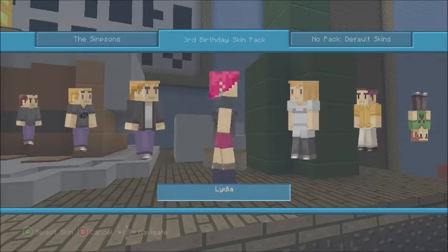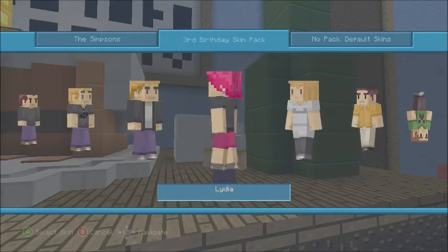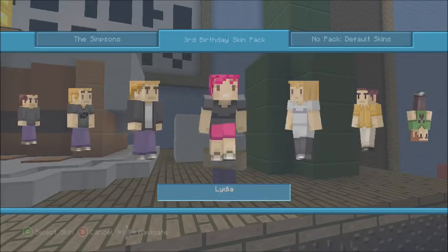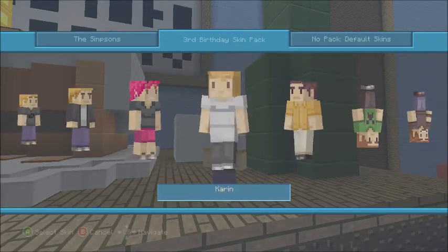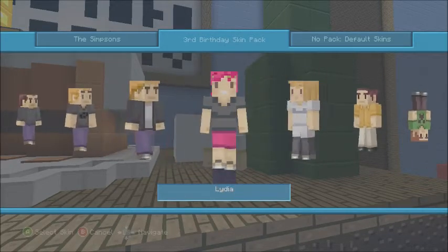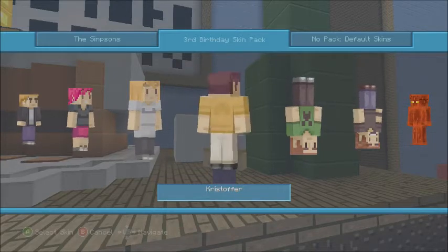You finally get some girl characters! This is Lydia — she's got pink hair. If you're a girl who likes pink hair, that's a pretty cool skin. I'm guessing she's from 4J. Then there's Karen — a pretty nice girl skin, not bad at all. And then there's Christopher — still kind of plain and boring like most of these, but the next couple of skins are my favorites.